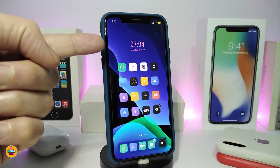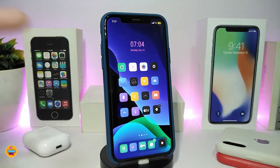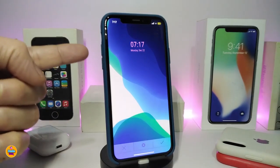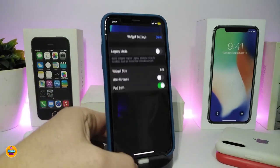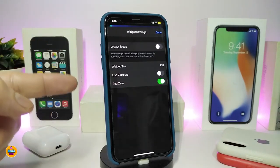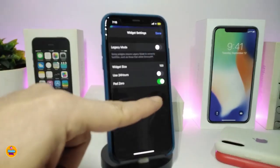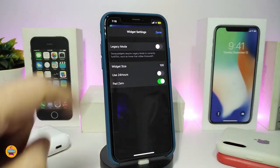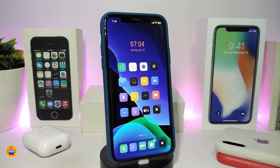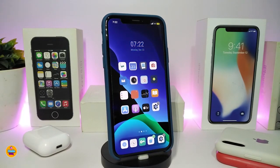You might be wondering what kind of clock or widget that is — this is a widget called the Chrome Clock Widget. If you navigate to xNHTML and tap on the widget settings, the options include widget size (bigger or smaller), 24-hour mode toggle, and pad zero toggle. If you change any configuration, make sure to save the layout. You need to have xNHTML installed first to make this work on your jailbroken device. This is called the Chrome Clock Widget.